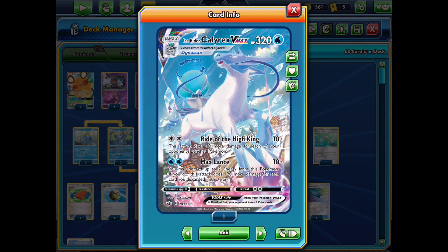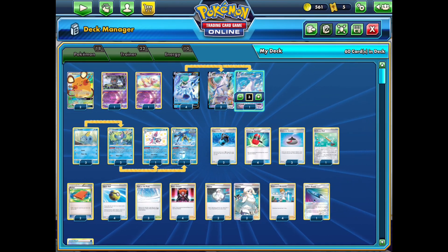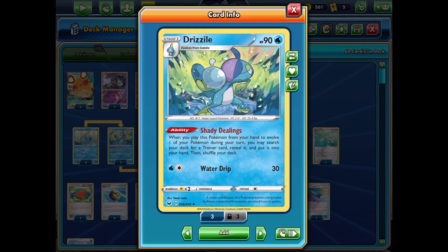We have a bunch of partner Pokémon, the main one being the Inteleon line. We have one copy of the Shady Dealings Inteleon — Shady Dealings allows us to search our deck for two trainer cards and put them into our hand, giving us the consistency we need to search out all of our key trainers. We also have two of the Drizzle with Shady Dealings, but you only get one trainer card from Drizzle's Shady Dealings, which is still very powerful and great at keeping consistency up.